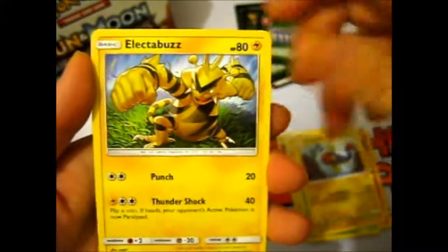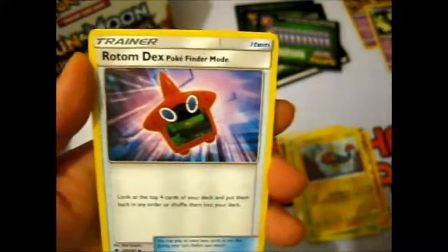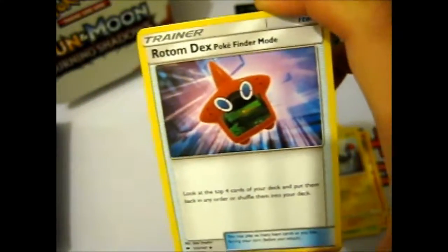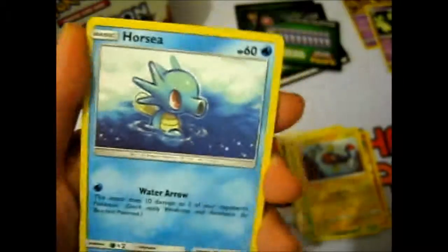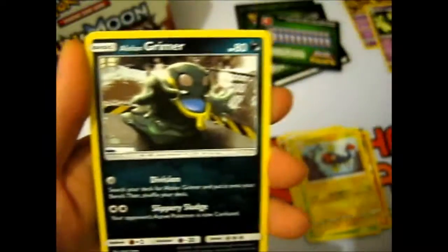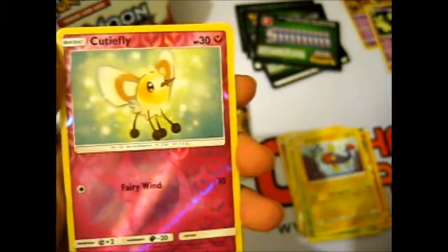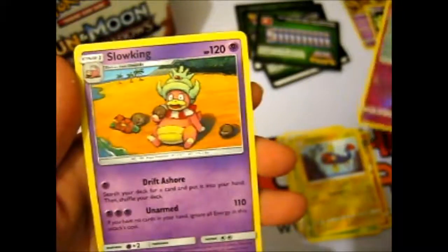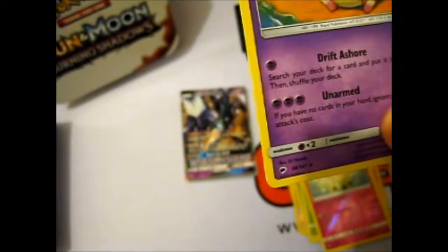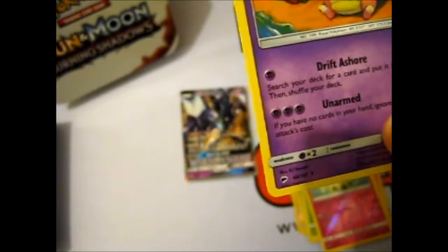Metal Energy, Recycle, Super Scoop Up, Rotom Dex, Rotom Dex Finder Mode — that's a mouthful. Mudbray, Cutiefly, Ribombee, Comfey, Riachu. A reverse Cutiefly. And our rare is Slowking — just sitting there munching on what are they, coconuts? Pretty laid-back king.